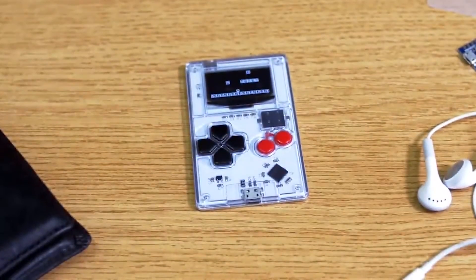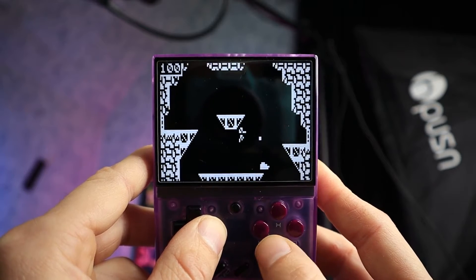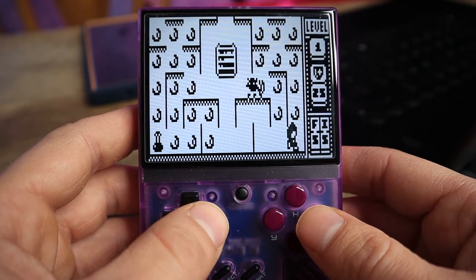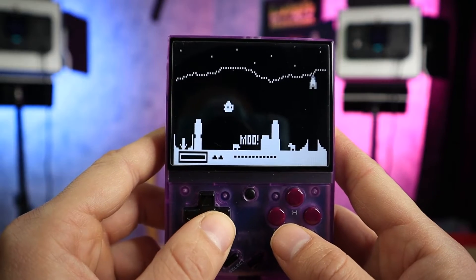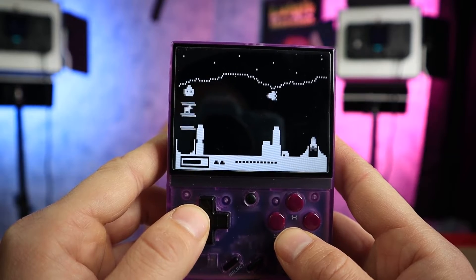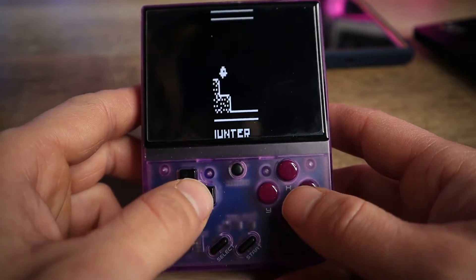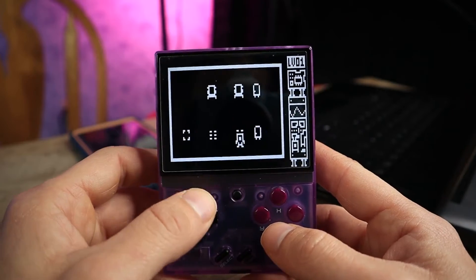For those of you who do not know what the Arduboy is, it's a wallet-sized gaming handheld with an open-source development community developing games — kind of like the Atari or the Game Boy. Games such as Cattle Quest, which is a weird concept where you are controlling an alien spaceship that is saving cows. Then there's also Castle Boy, which is obviously a Castlevania clone. Then there's Tower of Pain, and Circuit 2, which is kind of reminiscent of 90s PC puzzle games.